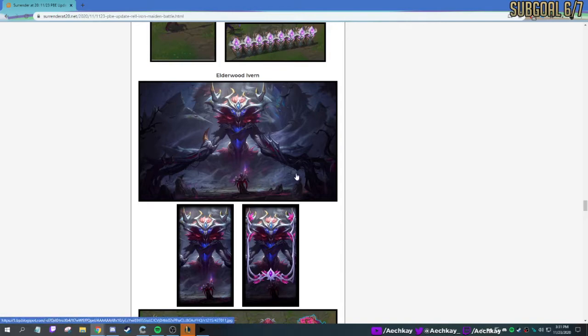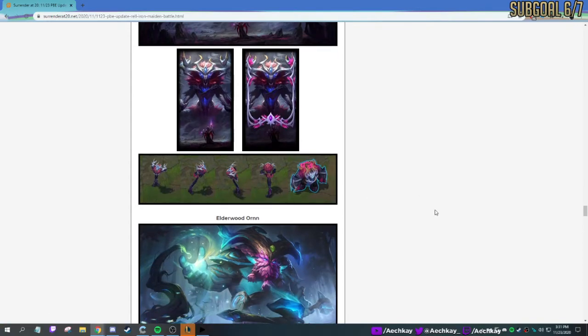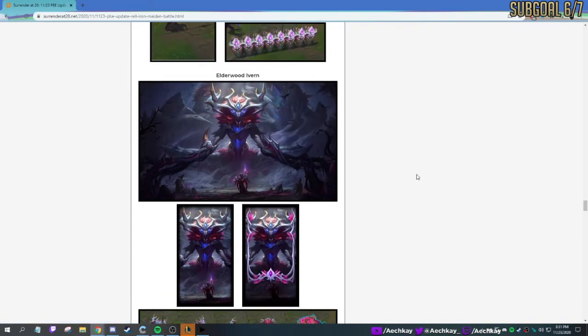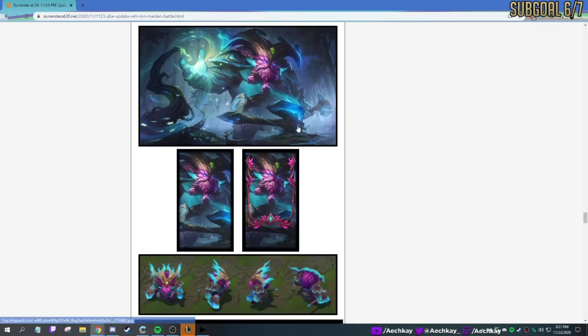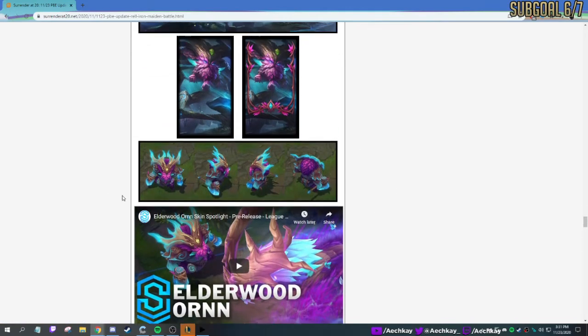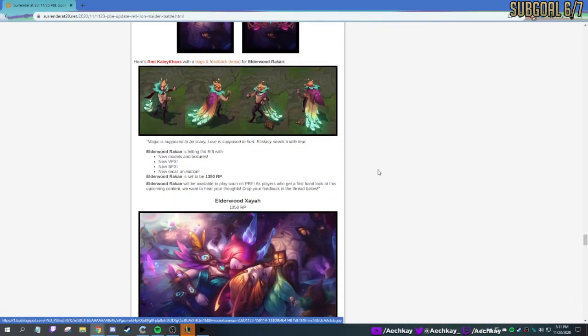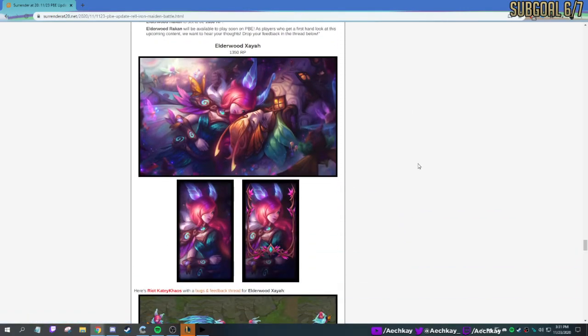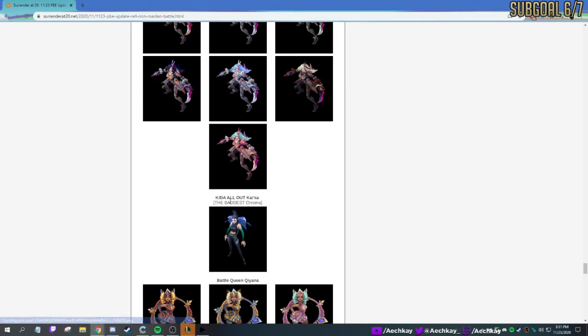Elderwood Ivern — dude, that is terrifying. This is really good art, I love this. He looks like a tree but a little bit more mystic looking — this is really spooky, I like it. Elderwood Ornn — my Ornn boys finally getting a skin, it's been a very long time. This was announced a bit ago but now it's actually out on PBE, so we'll definitely play him later, hopefully today or maybe tomorrow. Elderwood Rakan — he looks kind of butterfly, he's got butterfly-like monarch wings. Elderwood Xayah. Some chromas — lots of chromas, there's a new chroma for Kai'Sa, the Baddest chroma.